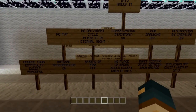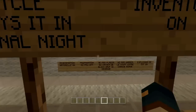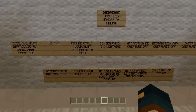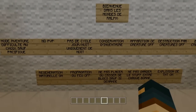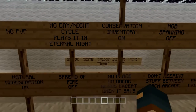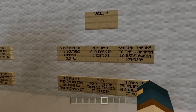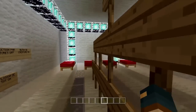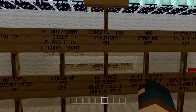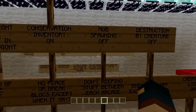Just so you guys know, originally this map was created in a French version. He did actually convert the map to English, so if you guys are able to read French or English, you guys can do both. You just got to make sure that you check out certain signs — like this one's in French, this one back here is in French, this will be in English. Inventory on, mob spawning off, destruction by creatures off.